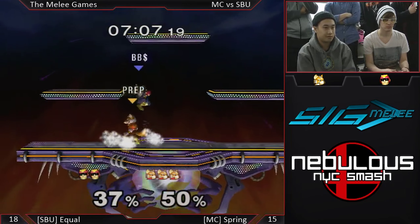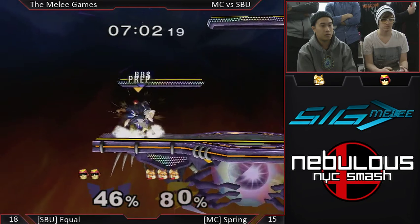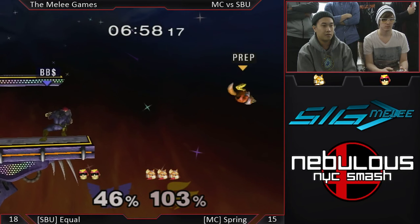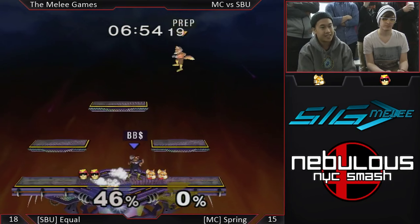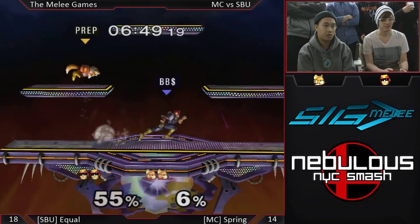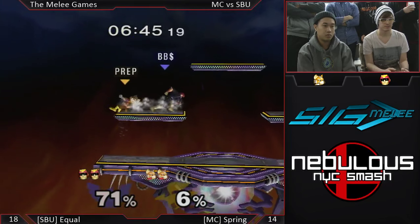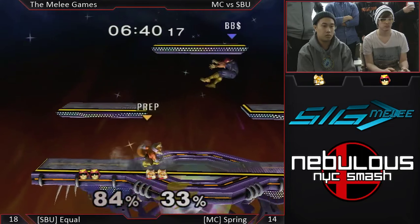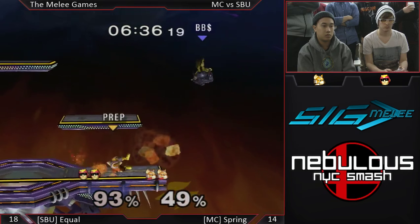A little wave dash back. Very good knee — no tech — and that takes the stock. No tech, no DI, and that's what happens: you lose your stock. Great tech chase. Equal doing a lot of just spacing out, throwing out aerials in the neutral to just sort of keep Spring at his distance — that's really smart in this matchup.